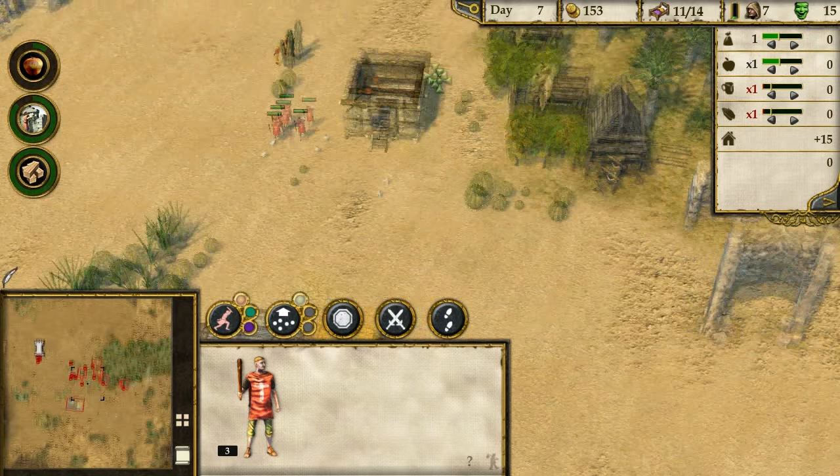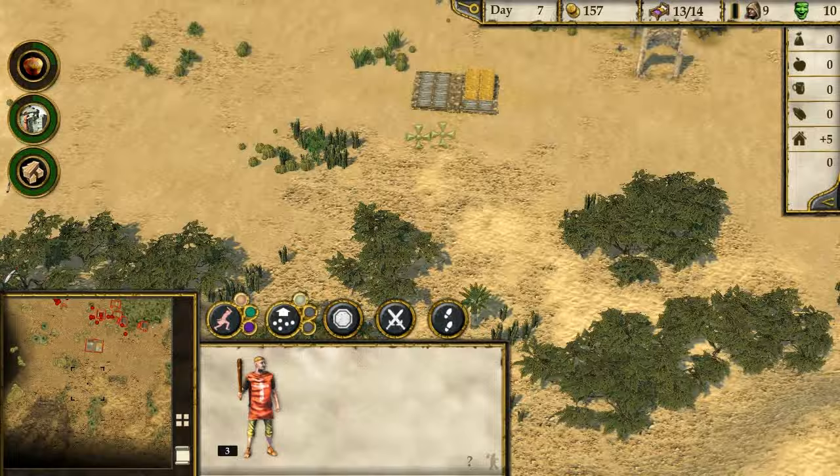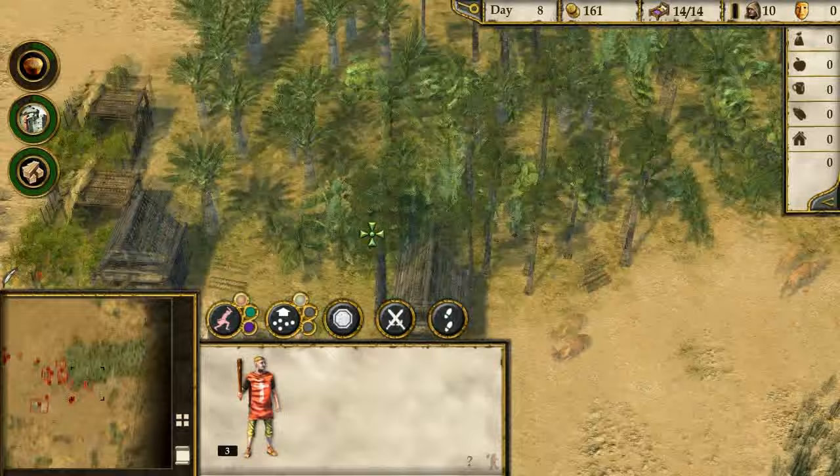We've nearly broken all the ruins. There's more ruins here - should be the last of them. Two more little bits. These woodcutter guys are chopping away. We do need more space. The popularity's gone down.